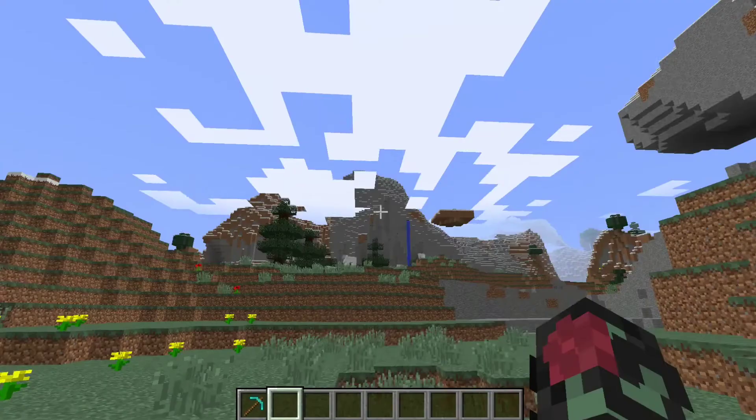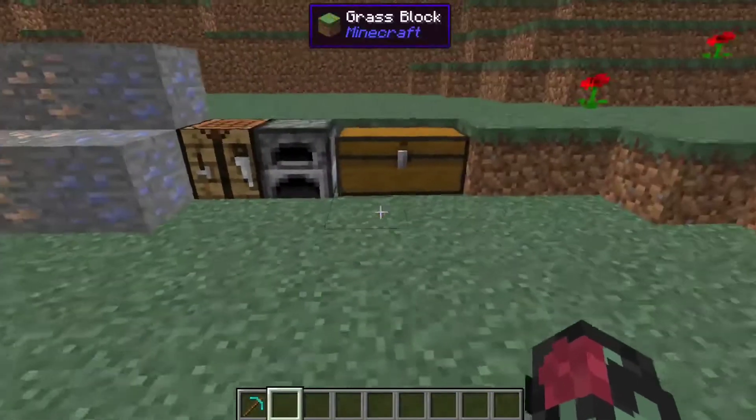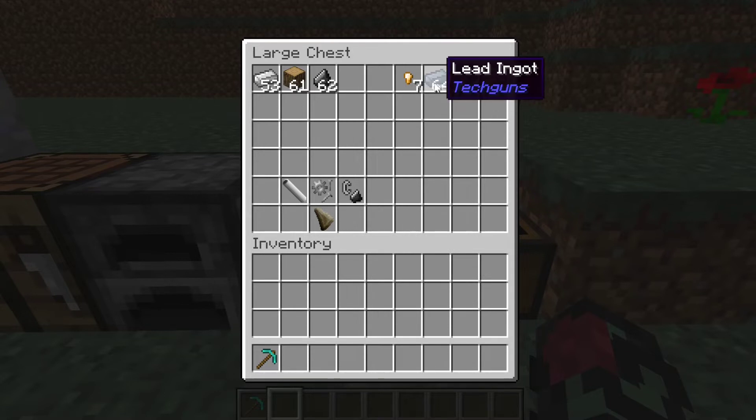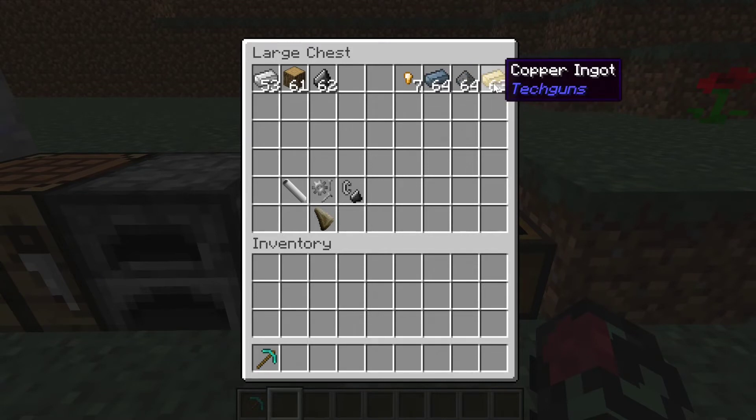Without further ado, let's get into it. The basic things you're going to need are some oak wood, a bit of flint, and some iron ingots — these three things to make the gun. To make the ammo you'll need some lead ingots, gunpowder, and copper ingots. Be sure that these copper ingots are from the Tech Guns mod and not the copper added into vanilla Minecraft, because this mod came out before Minecraft had its own copper.